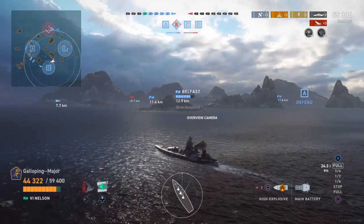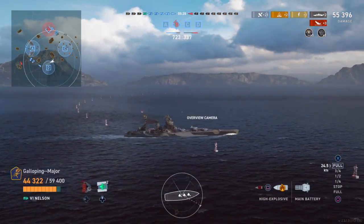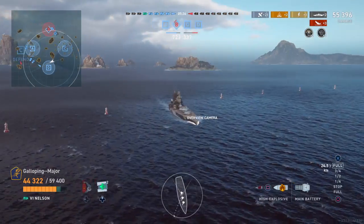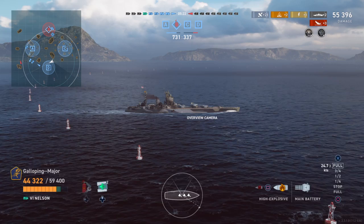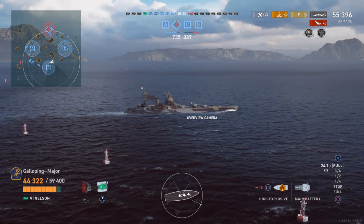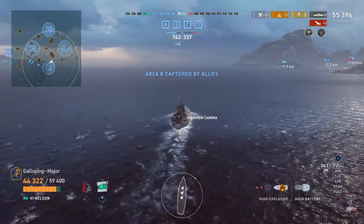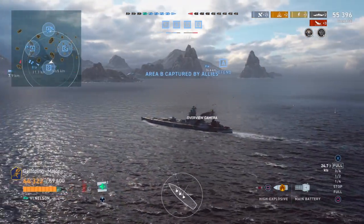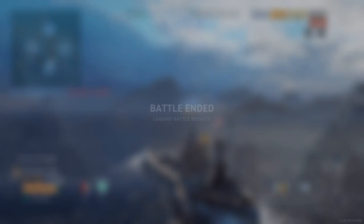The secondaries on Nelson are AP only and are all towards the rear of the ship — three turrets per side, each with two 6-inch guns. That means the secondaries aren't that impressive since they're AP only. She's a beautiful ship and I do enjoy taking her out occasionally.